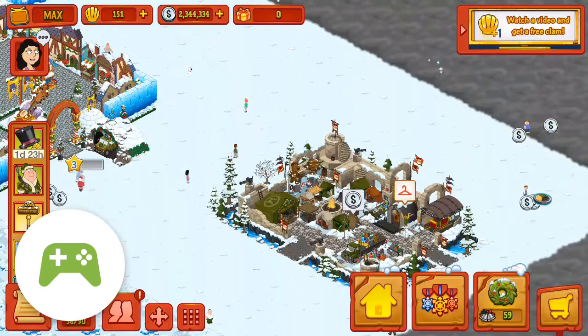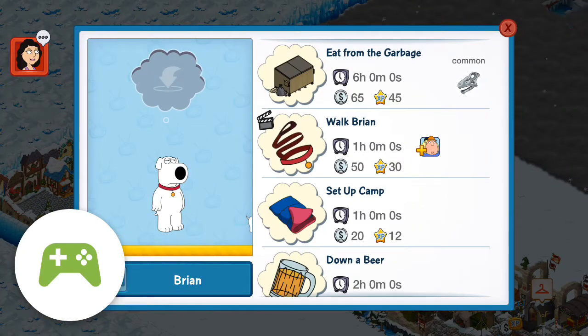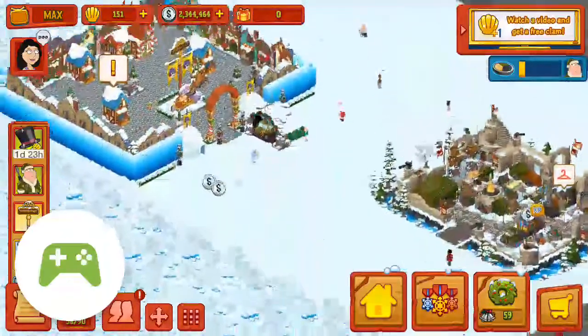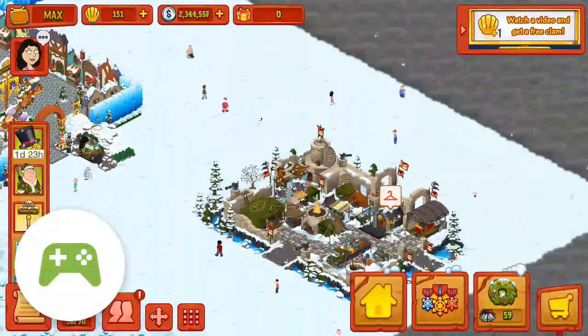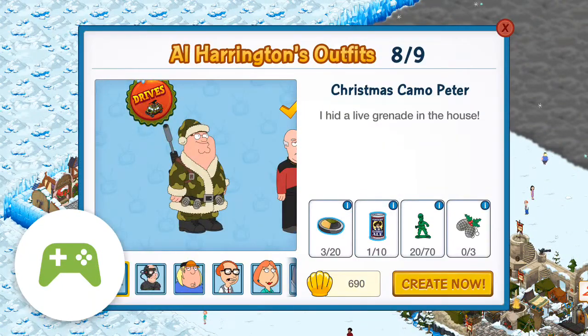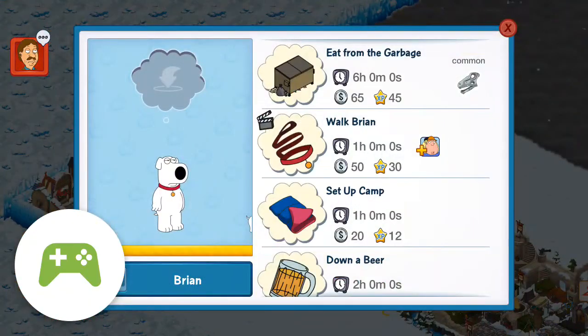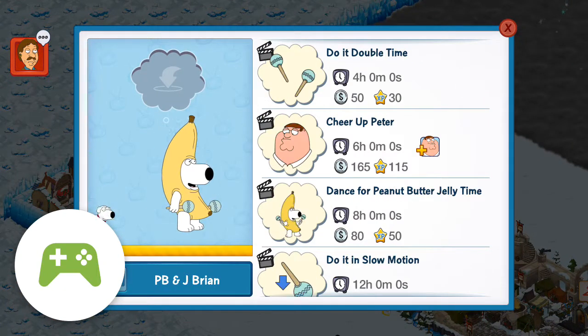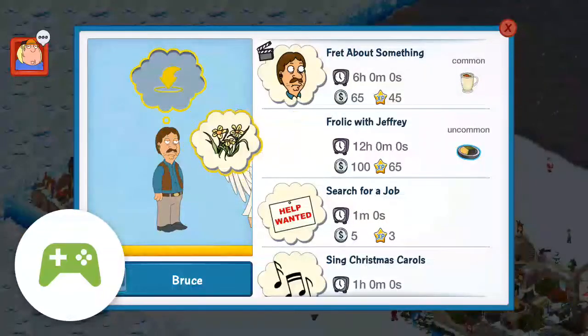Santa leveled up — I'm guessing that's good. I don't see how it could be bad. Anyway, we're still trying to create Christmas camo Peter. Here's all the items that we need, so we'll first focus on that. Looks like we're gonna be here a while.